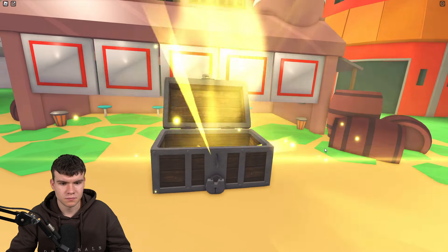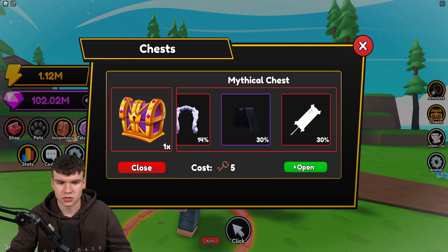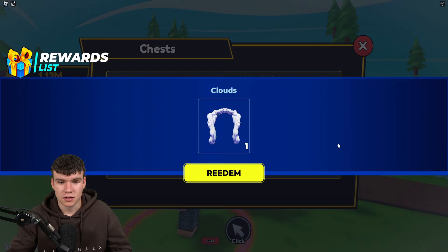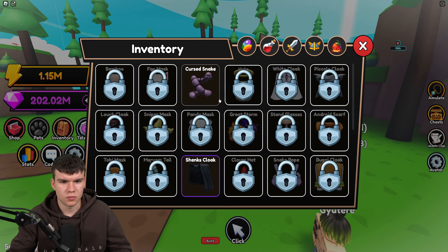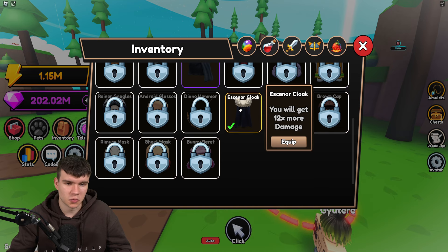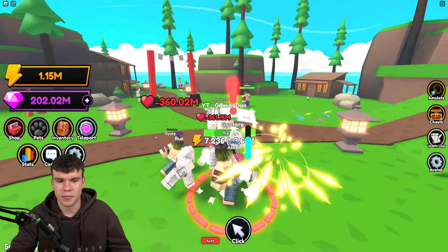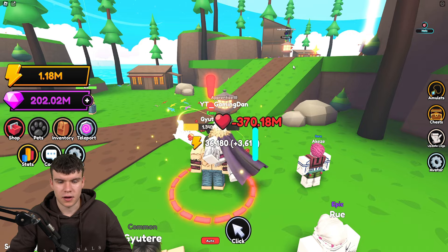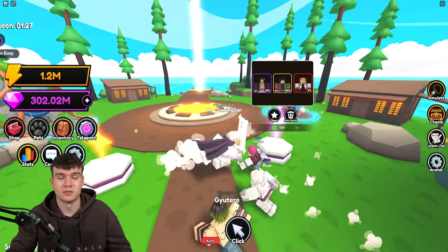What we're going to get right now — let's see — White Blade, 30% chance. Not the best. Let's open up the next one. What's this going to be? It's going to be Clouds — that's 14% chance, not too bad. This one gives us 12 times more energy, but this one gives us 12 times more damage. It's kind of whichever we want. We've already got the White Blade. We don't have any fruits at the moment — I'm not too sure how we get fruits. We will soon enough start to redeem the newest codes in the game.